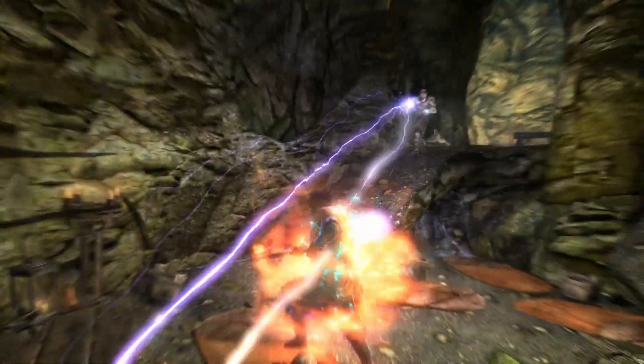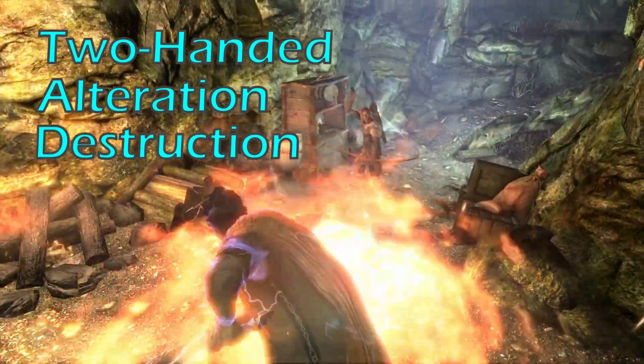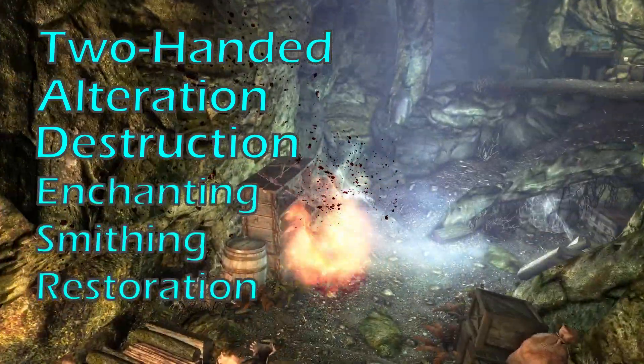Overall, the Skyrim skills we're going to be using are Two-handed, Alteration, Destruction, and to a lesser extent, Enchanting, Smithing, and Restoration.